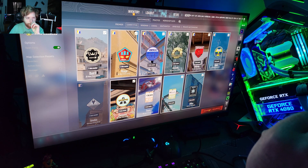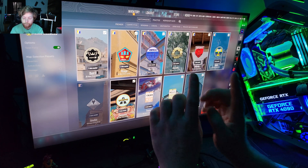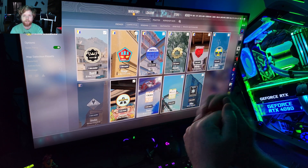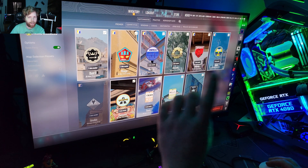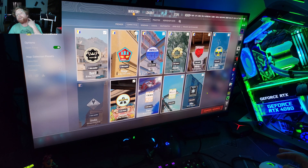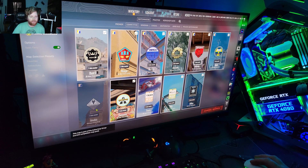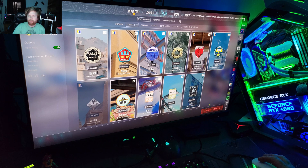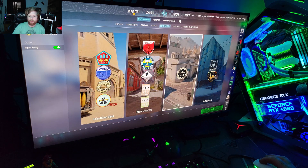I have an i9-9900K at 5 GHz on all cores - it's 8 core, 16 thread - and an RTX 4090. I have the game maxed out at 4K except MSAA, which I have off. I was getting around 140 FPS with 8x MSAA, but now I'm getting around 320 FPS. Let's do matchmaking - deathmatch, there we go.